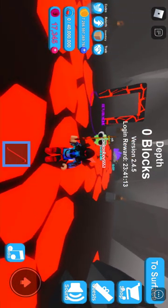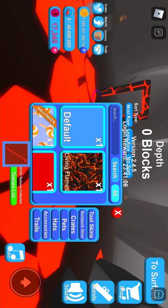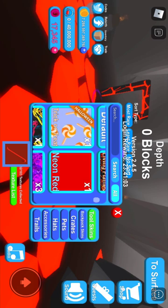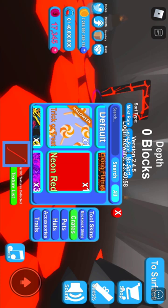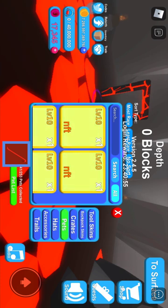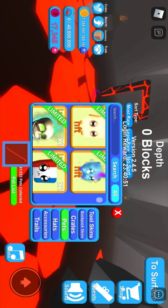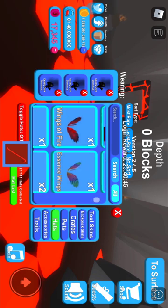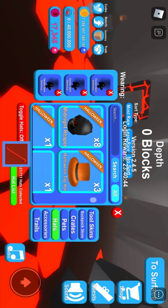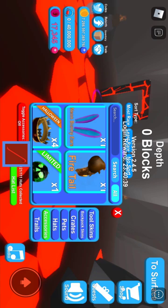If you want to actually be really good in the game and mine really fast, here's the best team you want to equip. For tool skins, you want to have the trick-or-treat equipped. Same for backpack skins — you want to have the trick-or-treat. Crates doesn't matter. For pets, you want to have the shiny galactic one — it is a really good pet and it helps you a lot. For hats, you want to have the Deadly Dark Dominus, since it's the best hat in the game. It has really good pliers and stuff on it.